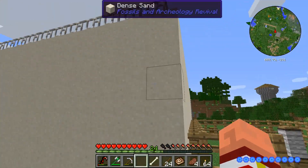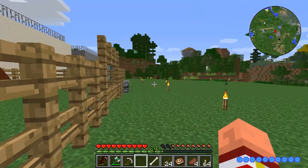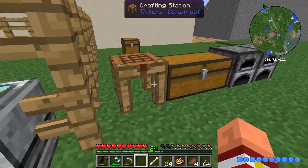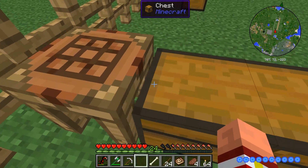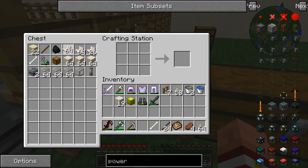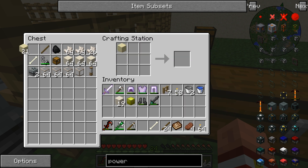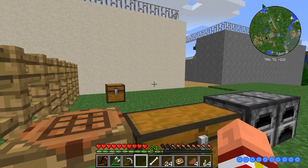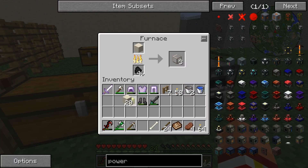I did replace all of this with dense sand. Let me show you what the process is for dense sand. I had to go to the Nether and get a whole bunch of Nether quartz. All you have to do is take one regular sand and one Nether quartz — gives you two dense sand. The dense sand can also be cooked into reinforced glass. I went crazy and made a load of this dense sand.